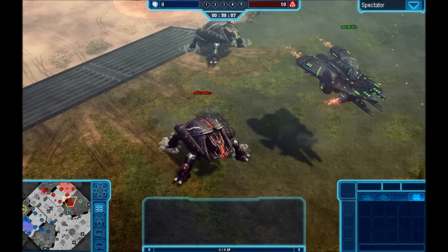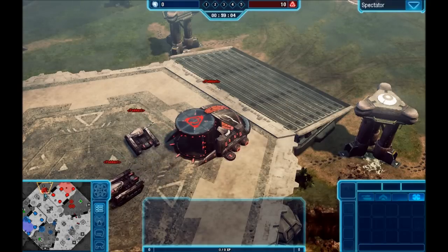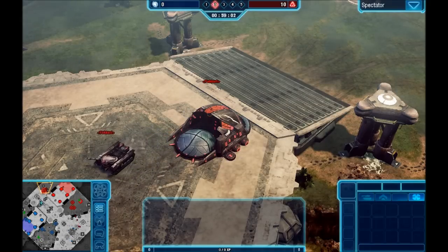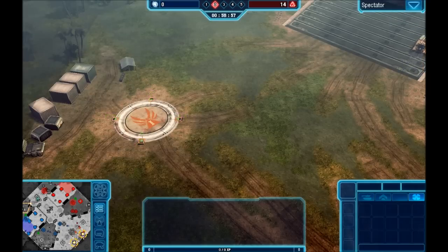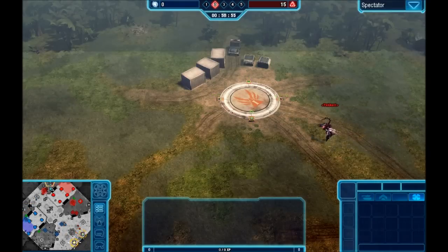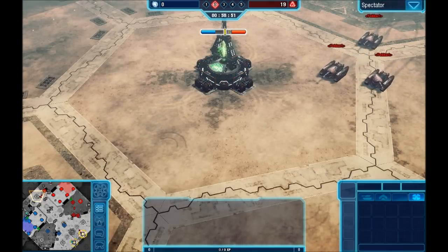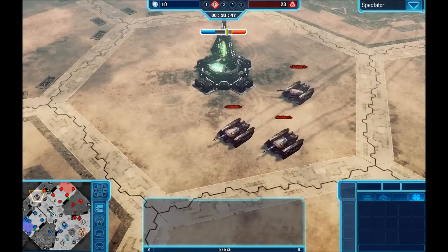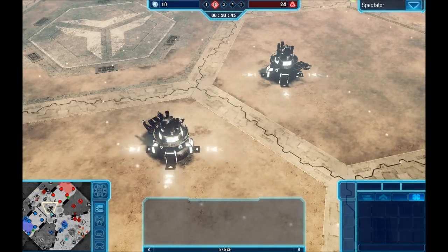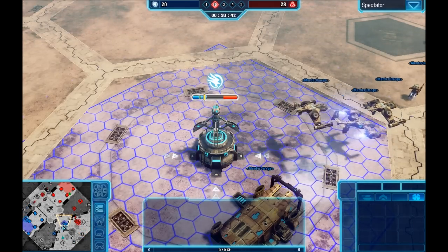Over on Nod we've got two offensive and one support. Up at the top, UKury is moving towards node 3 — quite important because we've got two greens up there, one over on GDI and one on Nod. If UKury can secure node 3, they can grab the green from GDI as well. They can use that to come down to the turret, grab it, and then move to the center — basically coming at GDI from both sides.